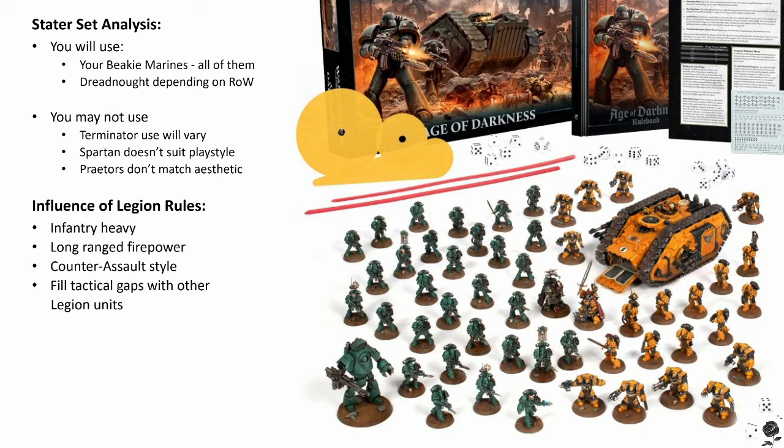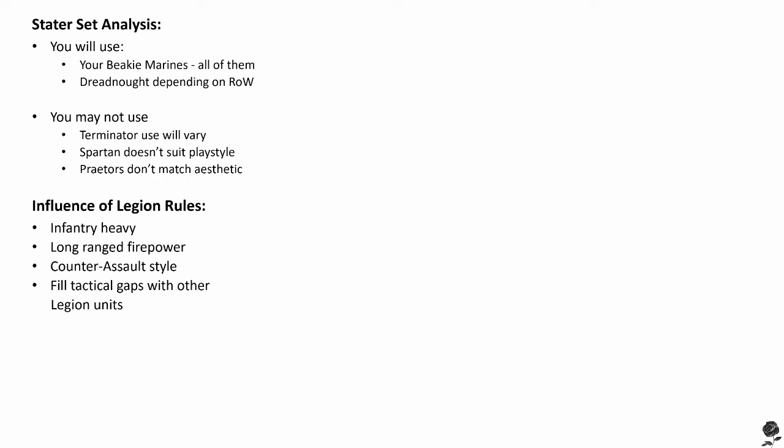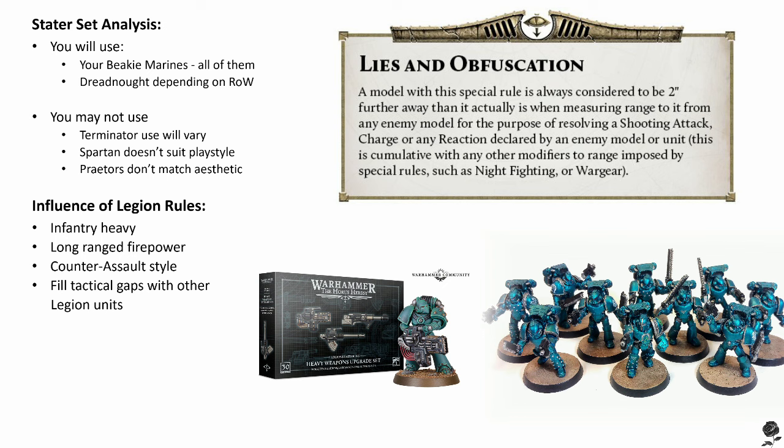With that covered, let's have a chat about the Alpha Legion special rule. The Alpha Legion special rule is Lies an Obfuscation, and what army build that will support. The rule itself reads: a model with this special rule is always considered to be two inches further away than it actually is when measuring range to it from any enemy model for the purpose of resolving a shooting attack, charge, or any reaction declared by an enemy model or unit. This is cumulative with any other modifiers to range imposed by special rules such as night fighting or war gear. I believe their special rule encourages range shooting and a counter-assault style army.